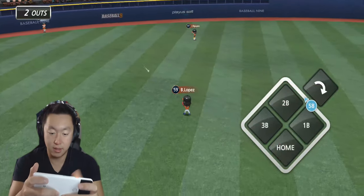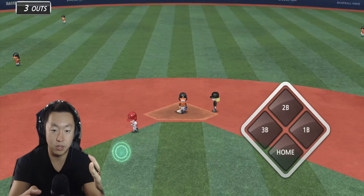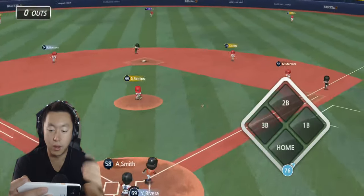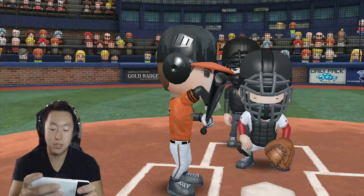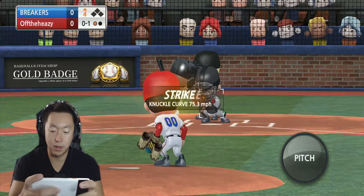I usually let the computer handle base running automatically. Right there you see he got an out. Usually when they're going towards home plate is when I'll manually decide to wave him through or hold him at third or second. But usually it's not bad — you will get out a couple of times just relying on the computer.